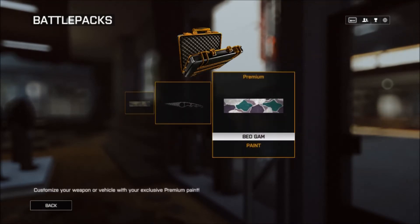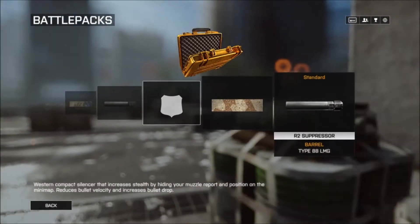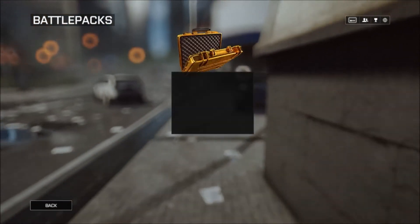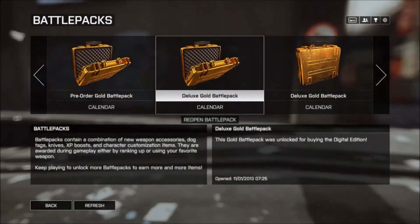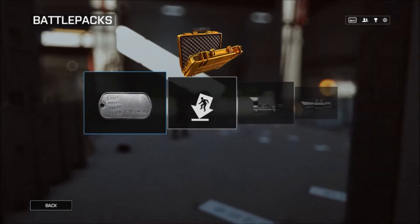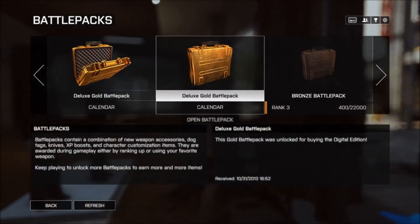Here I got a paint, a sick knife, and another paint. Now for the ones I haven't opened yet: I got a camo, a suppressor, another camo, another suppressor. Then two camos, two XP boosts, and a new sight. In this one I get a suppressor, a new dog tag that's pretty sick, an emblem, and two new sights. That's my last one.